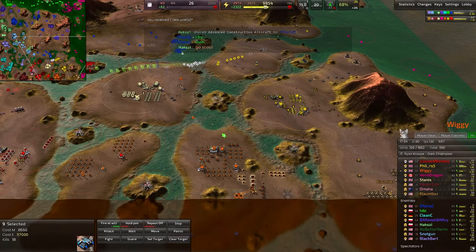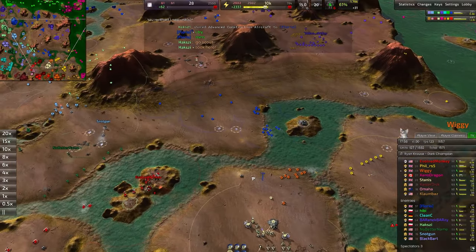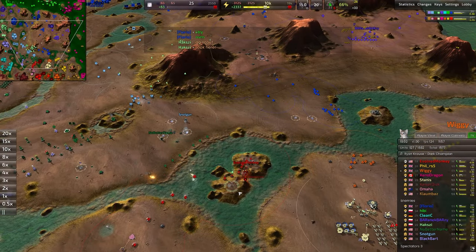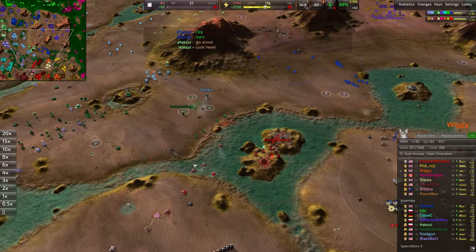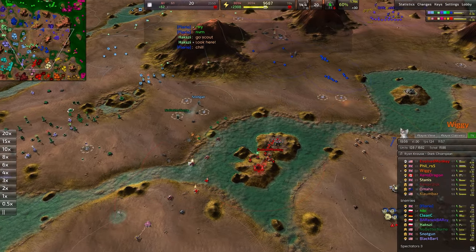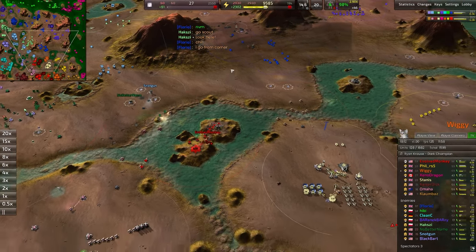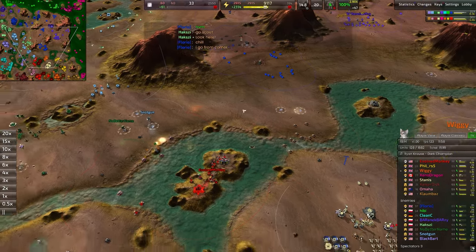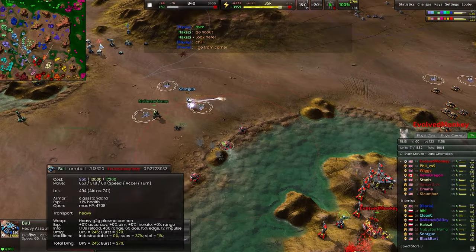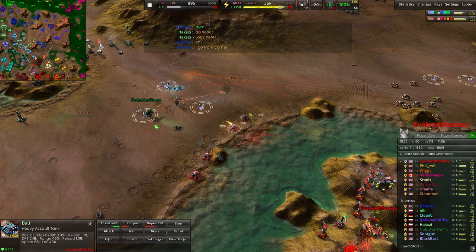So many bulls out from Wiggy in the back line — just non-stop bull production. The thing about those bulls is they're so sturdy that once they're out in the field, they really are hard to put down, especially with T1. I would like a mixed composition though — a couple of lightning tanks mixed in, and maybe some Mauser as well. Both the red and orange commanders are going very heavily into bull production. You've got to remember those bulls are almost 1,000 metal apiece — 950 metal, 13,000 energy. Extremely costly.